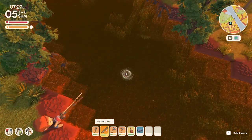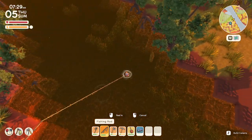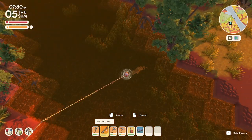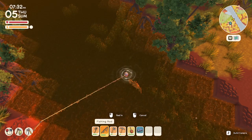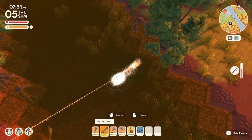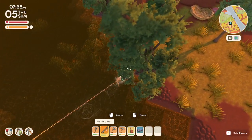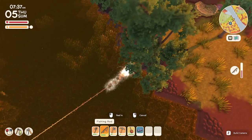You cast like normal — left-click, right-click to cancel — and then you kind of just wait for the fish to show up. They're going to splash it, test it, and when it's a big splash, that's when you left-click. Like that. Let them run out the line, let them stop splashing, then you reel it in. Let them do their routine.